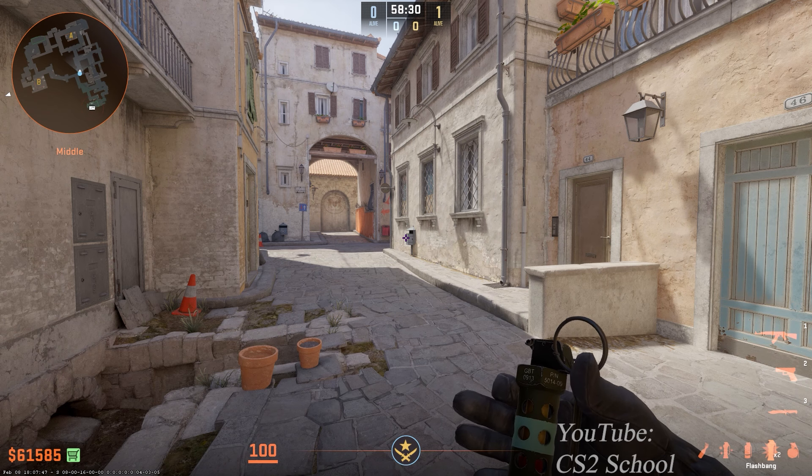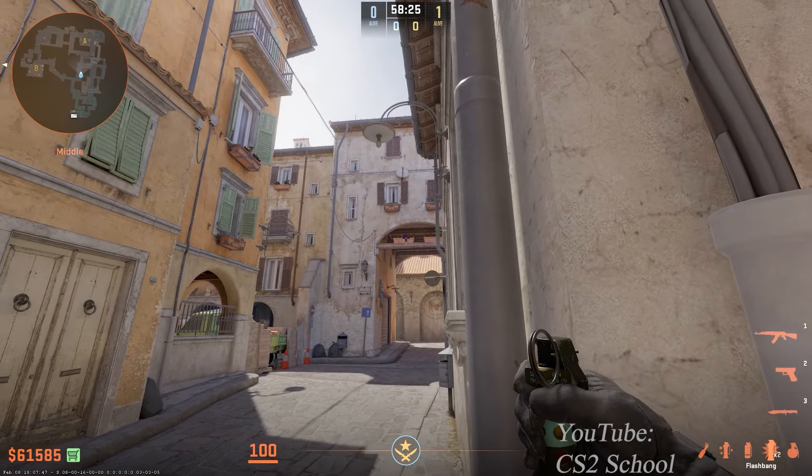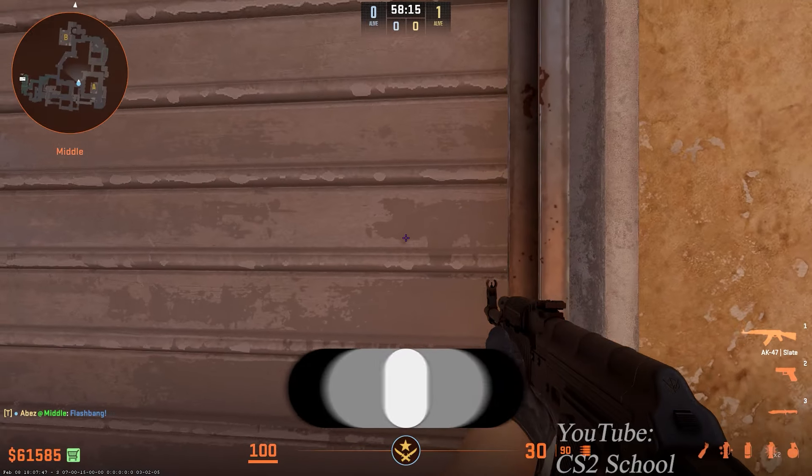I will show you the best flashes on Inferno for T-side or retakes. Stand in front of this wall, aim right here, then simple throw to flash enemies holding long and short.